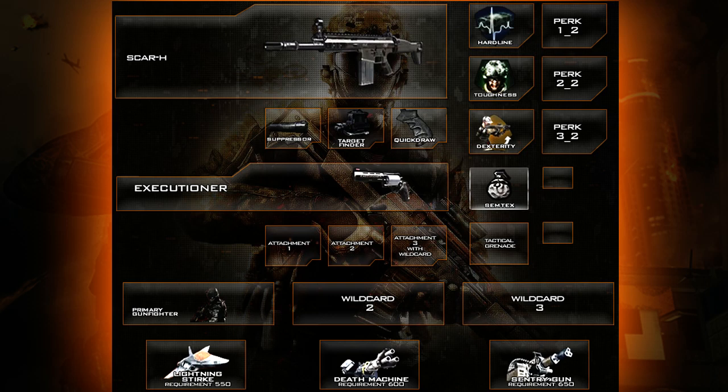For the lethal equipment I've got a Semtex grenade, just because I'm used to having a grenade. Further down the line I'll be taking these off and doing class suggestion videos without a secondary and without Semtex, making some fantastic perk-focused classes. Moving on to the wildcard — I've selected the Primary Gunfighter wildcard, which lets me have a third attachment on my weapon. That's how I've got three attachments instead of just two.